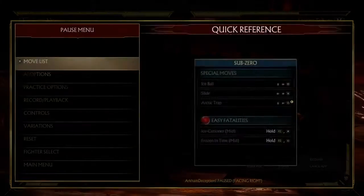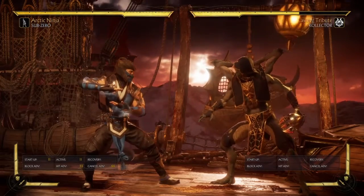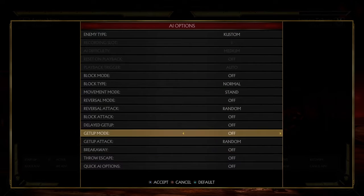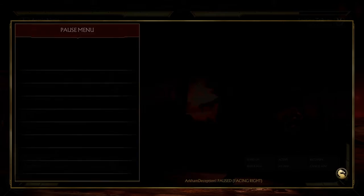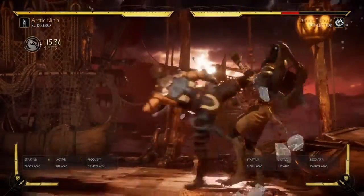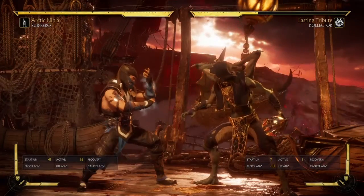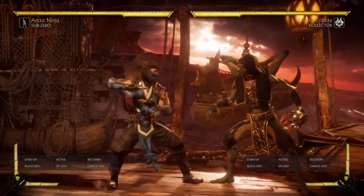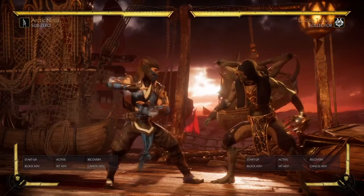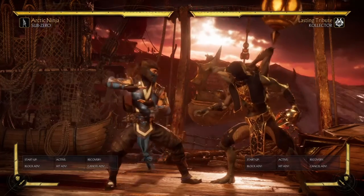Now we're going to go over the corner, where this variation gets really really good. The basic setup I do mid-screen is Sub-Zero's best option because he's basically safe against wake-ups. We have the Kollector here who has a 7-frame up-fist, one of the fastest in the game. If you do the setup, I'm safe — I'm able to block — and the opponent is basically forced to use resources to either wake-up attack, forward roll, or just delay wake-up and hopefully block the 50/50 that comes next.